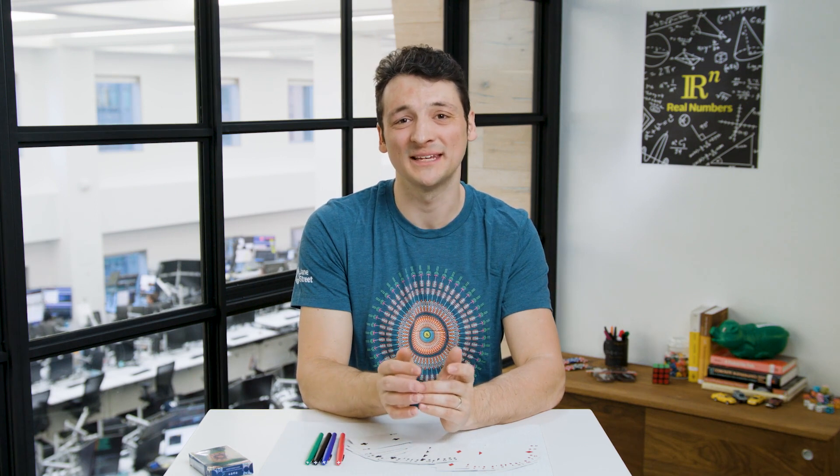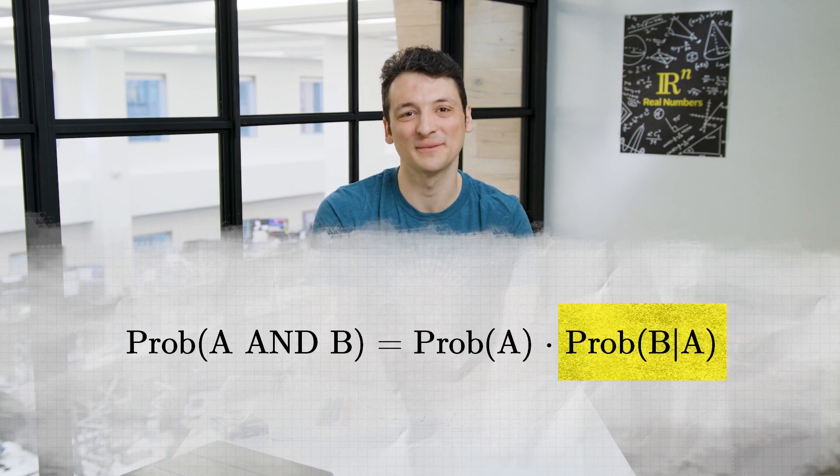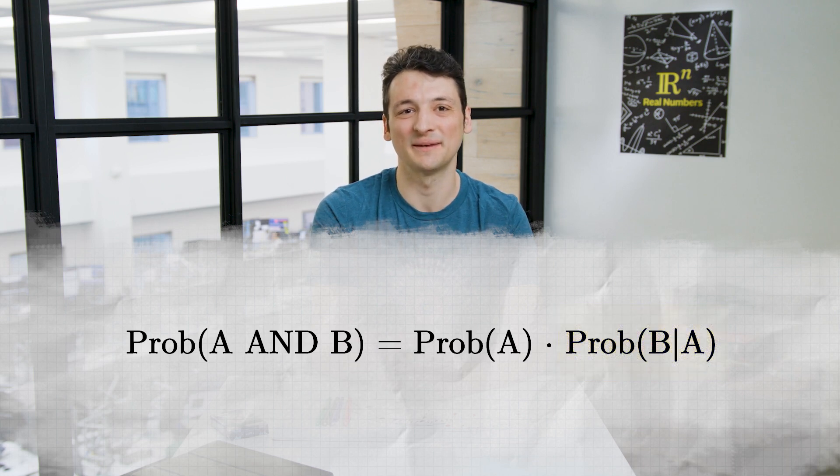To solve this problem, we need a new method of calculating probabilities. We've discussed that to compute the probability of the AND of two independent events, we multiply the probabilities of the individual events occurring. If the two events are not independent, we can use the following more general formula, true for any two events A and B: the probability of A AND B equals the probability of A times the probability of B given A. This last term, read 'the probability of B given A,' is the probability that B occurs if you assume the event A occurs.